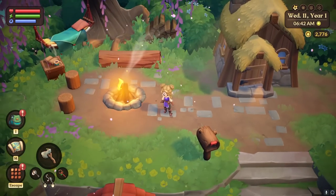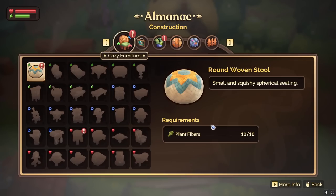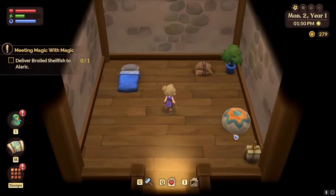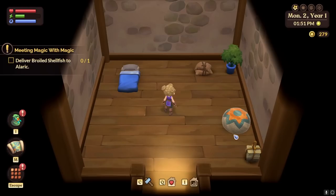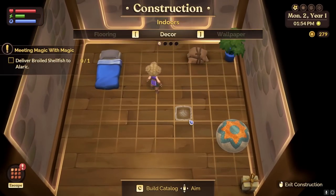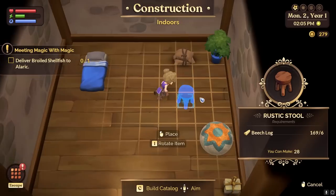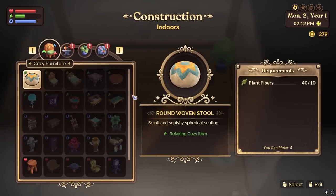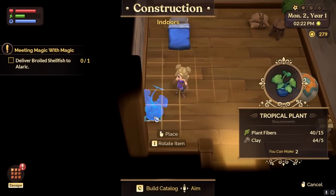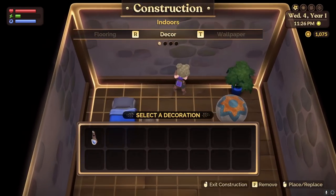Once you've sorted out your inventory and have gathered all sorts of materials, you might want to start decorating. To craft an item, you will need to either enter your home or be standing on the customizable portion of your outdoor farmland, and then press C on your keyboard or the equivalent controller prompt to enter the construction interface. From here, you will press C again to open your build catalog, where you can browse through the crafting recipes you have unlocked so far. If you're wondering how to place furniture items on the walls, you just need to stand up against the wall to place it, and you're good to go.